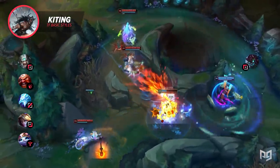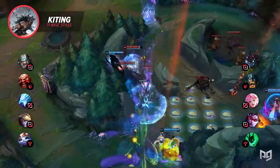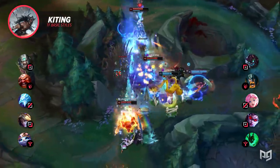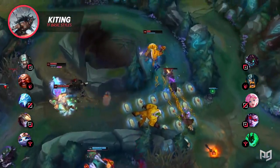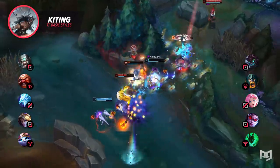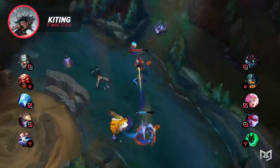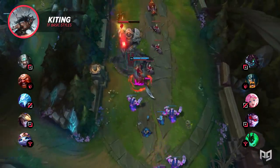The enemy comp has Maokai Top, Olaf Jungle, Seraphine Mid, Vayne ADC, and Thresh Support. Even with a huge lead, you'd find it hard to win a head-to-head fight, but you also don't really have the ability to dive their backline. More likely than not, the plan would be for Tryndamere to split push while the rest hold down the map. Before a fight breaks out, you'll want Ezreal to land poke from a safe range. If Maokai tries to force a fight, you have disengage with Gragas and Yuumi ults. Even with Olaf immune to CC, Anivia wall can stop him from reaching your team — poke them out and kite until they can't even take the 4v5.